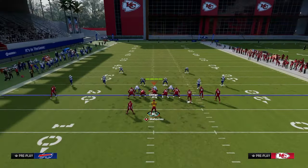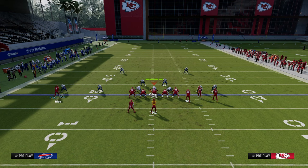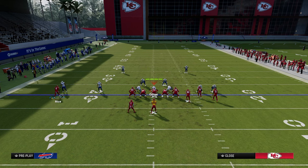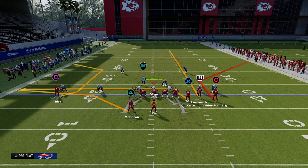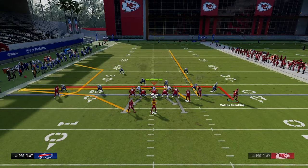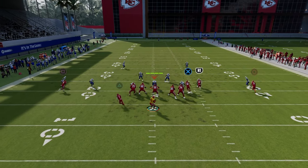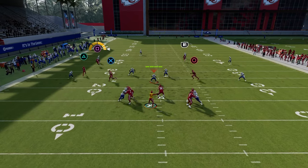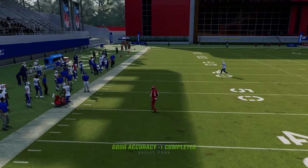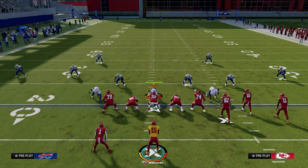Another way to utilize corner strike is by high-lowing that left side. We go to corner strike, drag the tight end, streak the slot receiver, and then either leave the play as-is or motion this guy out on an in route and put the running back on a wheel. Against cover four and cover three, this C route is going to get open in that deep left side area of the field, which is going to cause all kinds of problems.